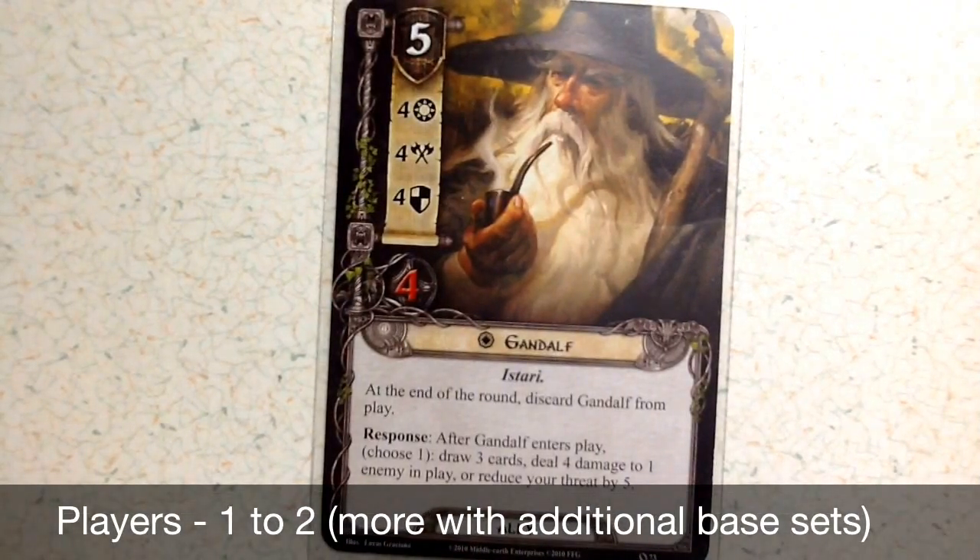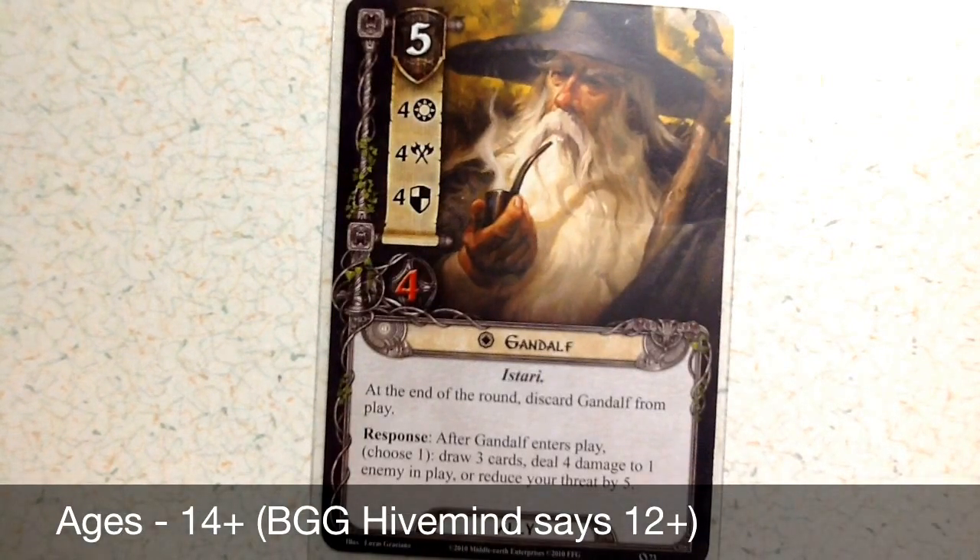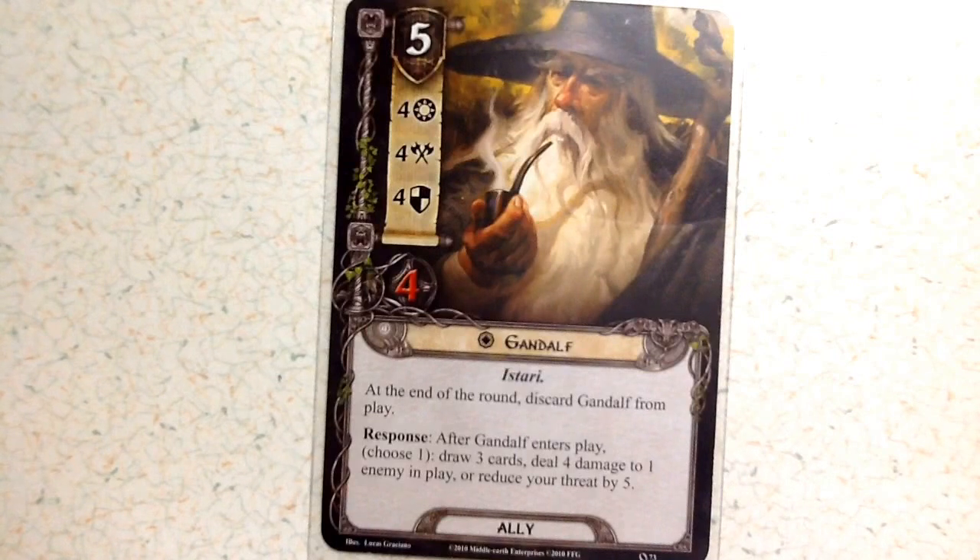Starting off, you can see the one unaligned card that comes with the base set — you will get four of these so you can put one in each deck. Gandalf has a cost of five, making him a pretty expensive card, but he's got a willpower of four, attack strength of four, defense of four, and four health. At the end of the round you discard Gandalf from play, so he's only in the game for one round. His response after entering play lets you choose one of: draw three cards, deal four damage to one enemy in play, or reduce your threat by five. He's unique, so only one copy can be in play at a time.